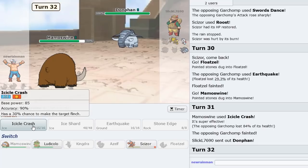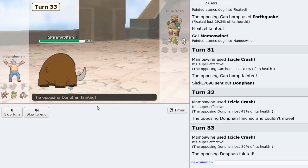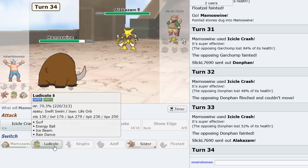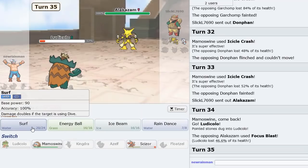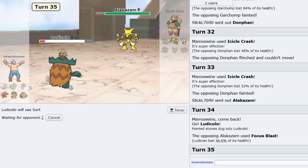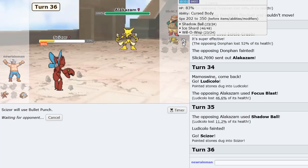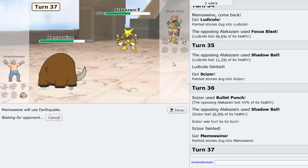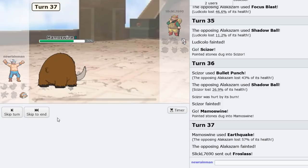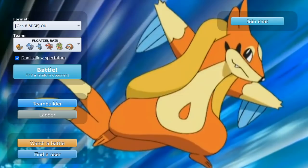I sack Floatzel and go Mamoswine — Icicle Crash, and gone. Diancie comes in — Icicle Crash again. Alakazam is in now. We sack Ludicolo, then go Scizor and Bullet Punch to break the Sash — but he has Cursed Body. We broke the Sash though — we're good. Earthquake is here. No Cursed Body activation — excellent. And that should be game. Came through once again in the end.